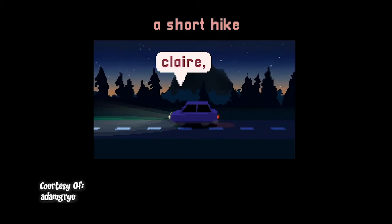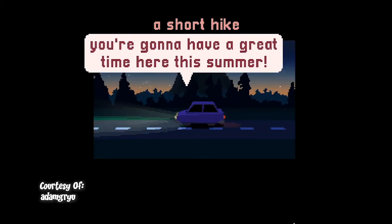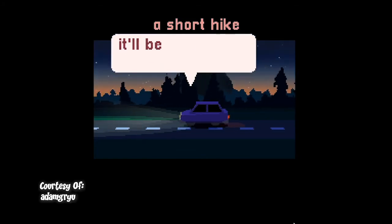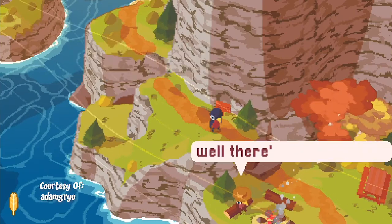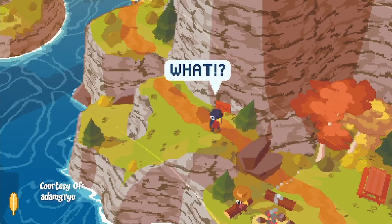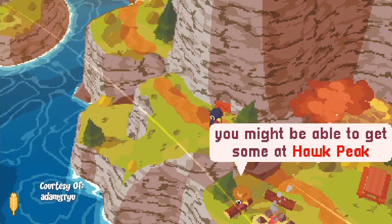In this open-world casual game, you play as the female bird named Claire. This game begins with Claire's mom dropping her off at Hawk Peak Providential Park to spend time with her Aunt May, who also happens to be a park ranger. One day, Claire is awaiting a call from her mom and becomes nervous when she hasn't received it. Her aunt explains that this is because there is no cell service in the park and the only place to get cell service is at the summit of Hawk Peak.